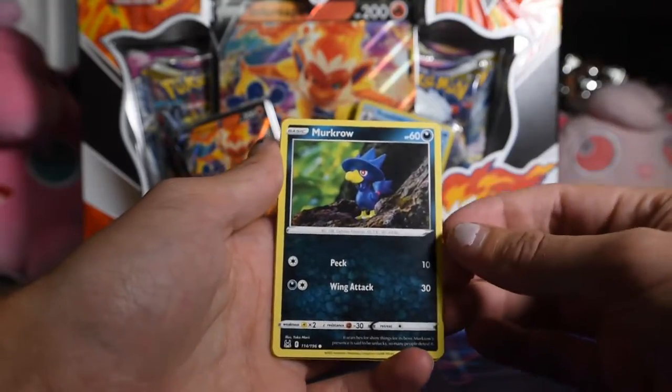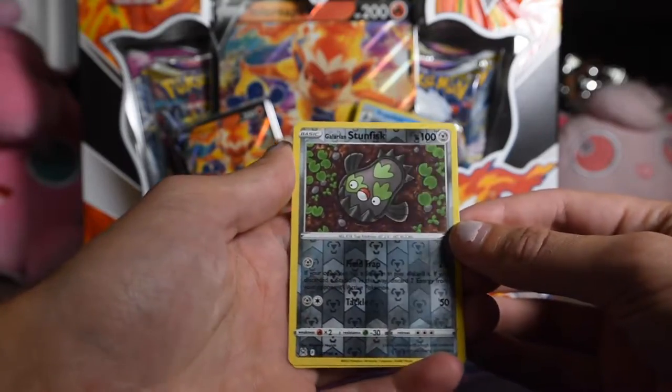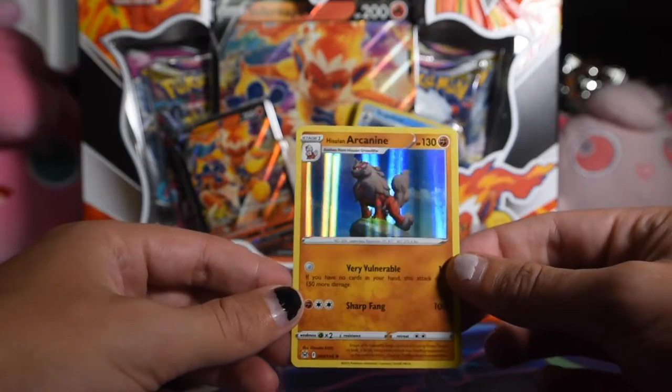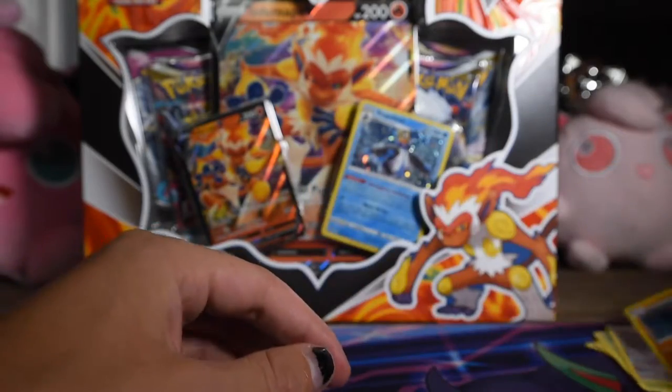Horsea, Murkrow, Yukimori, Rhyhorn, Wurmple, Galarian Stunfisk. And that is our reverse. Ooh, I haven't seen this yet — a Hisuian Arcanine. Lots of Pokemon and scenes from the Legends: Arceus game.